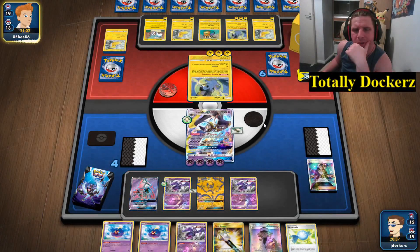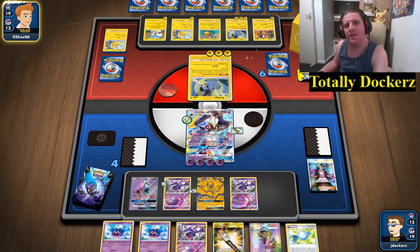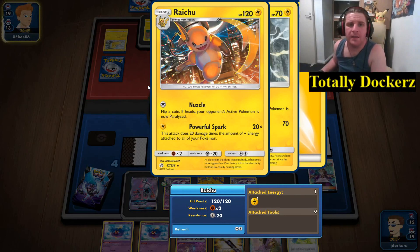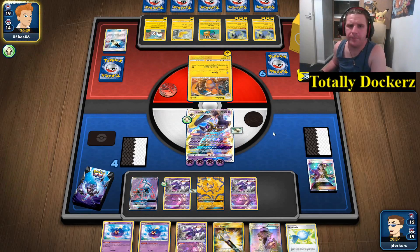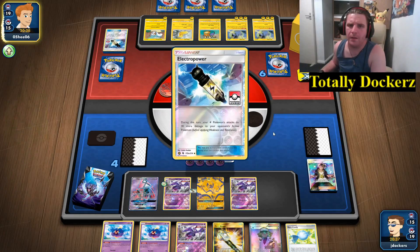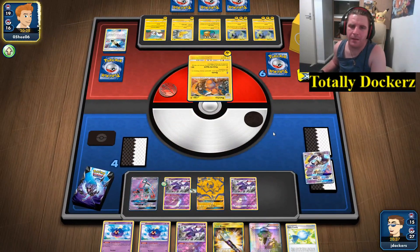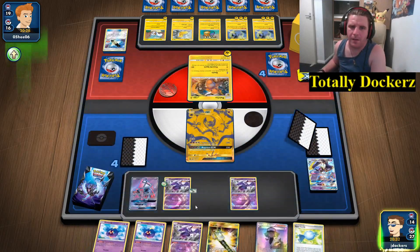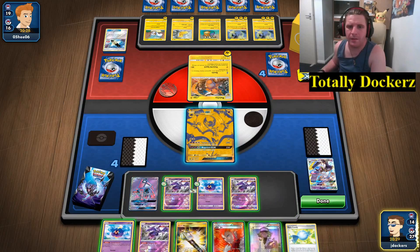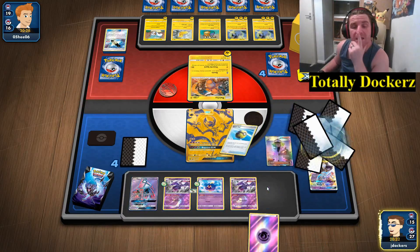I can see getting 200 damage a turn going — it has free retreat so I don't really need to rush. Powerful Spark does 20 times the number of energy attached: one, two, three, four, five, six, seven, eight, nine, ten — that's 240 damage. I need to find that Rescue Stretcher now.